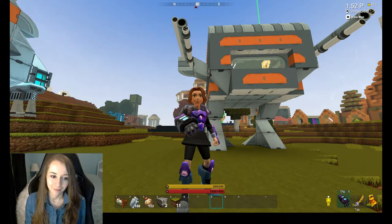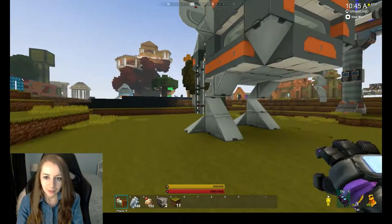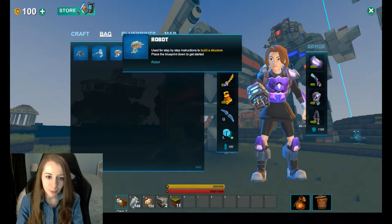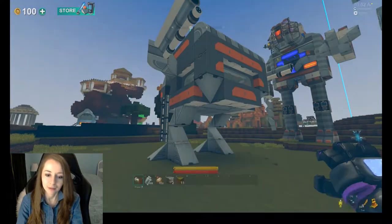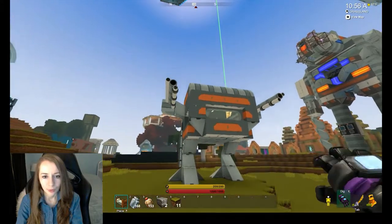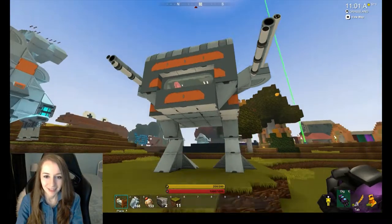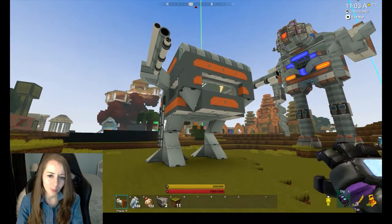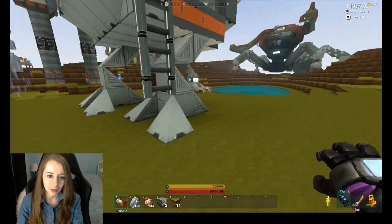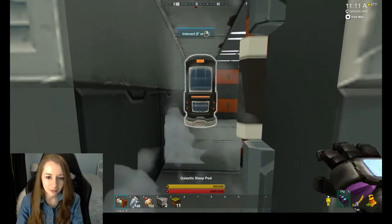This is the first robot I'm going to show you guys. Let's read the description — it's just called 'Robot.' From the front, it looks like it has two guns on the sides, so it's like a weaponry little robot. Pretty small, has two legs to walk around with.